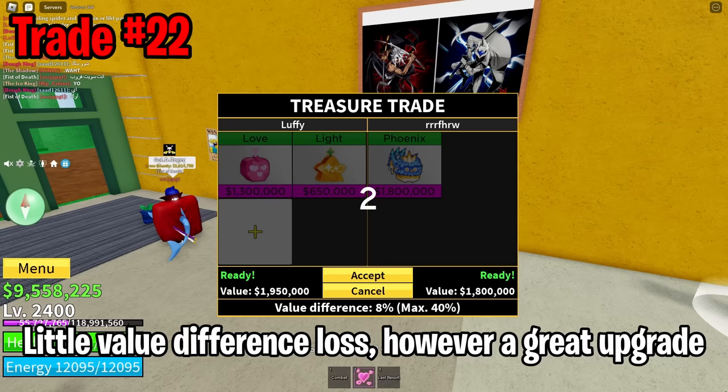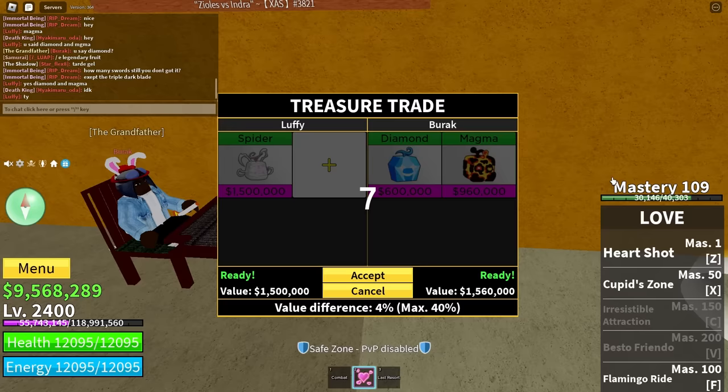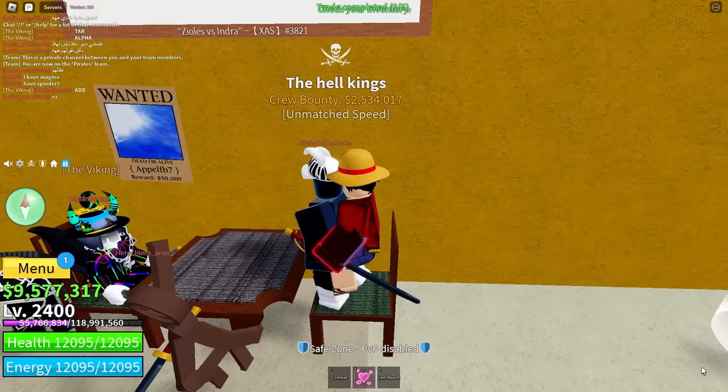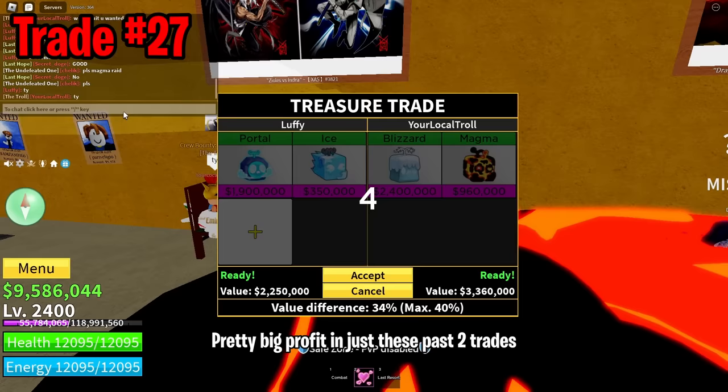In this trade I managed to trade for a phoenix — little value difference loss, however a great upgrade, so it's definitely worth it. Next I traded this useless ghost for a love fruit. Love doesn't have the best demand but it's much better than ghost, so I'll take it. My inventory is starting to get quite big already. With these fruits I can do a bunch of trades such as the famous magma flip trade — the diamond fruit is pretty much profit here. Blizzard is close to buddha in value so this is a great trade. In the next trade I downgraded blizzard for portal and quake, then traded portal plus ice for blizzard plus magma — pretty big profit in just two trades.